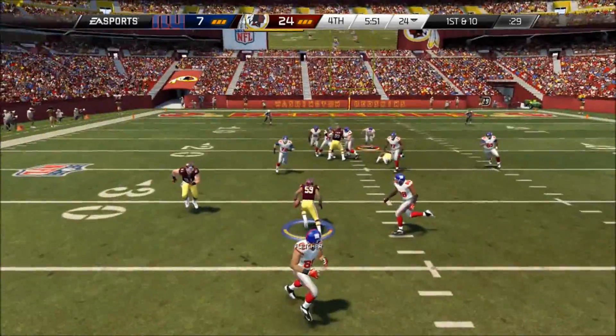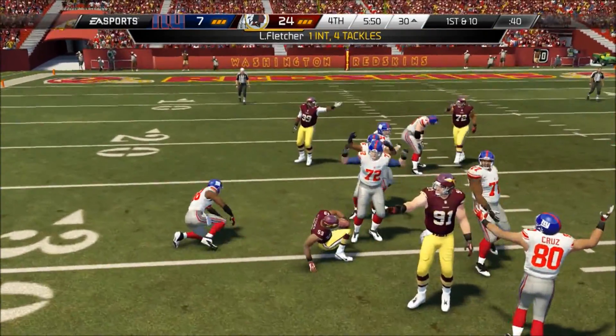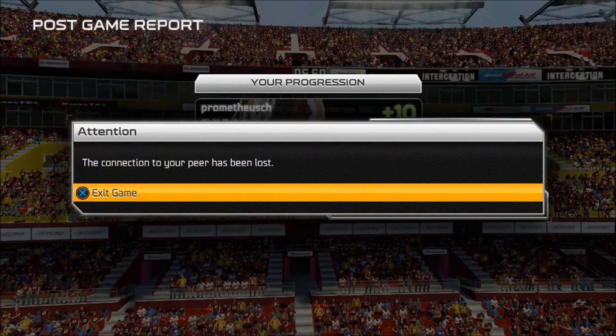He threw another interception — quick release — he probably quit out. And that was it — quit out after the interception. Staying with the ace formation as my base set, doing some quick audibles, able to hit both sides of the field — right side, left side, underneath — running to the right and left. Basically controlled my opponent the entire time, able to pick up a win and get 10 points against my opponent, so he's fairly well ranked. Thanks for watching and looking forward to Madden 15, just like you are.